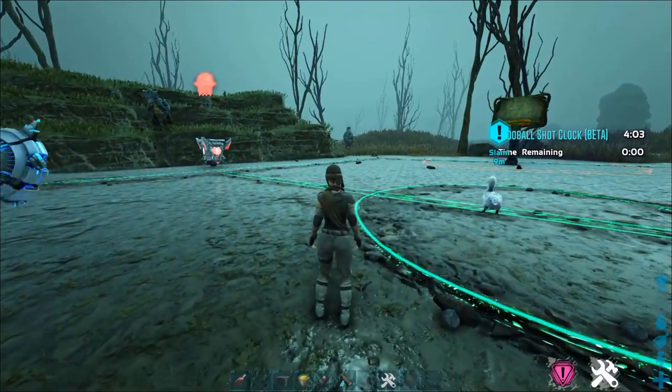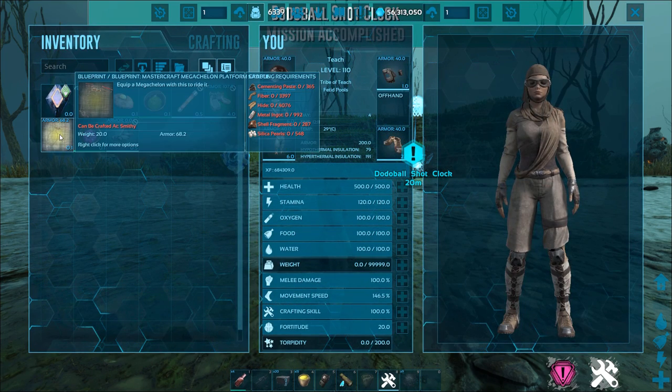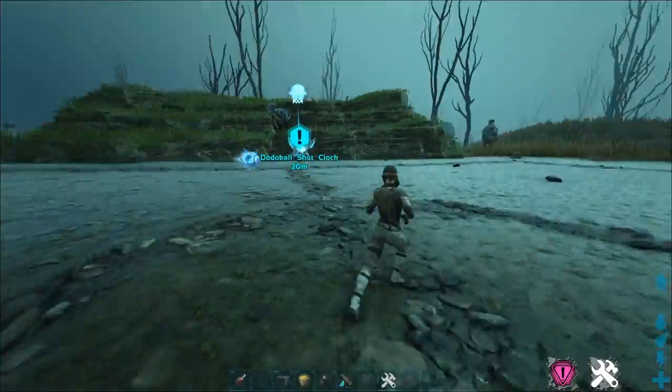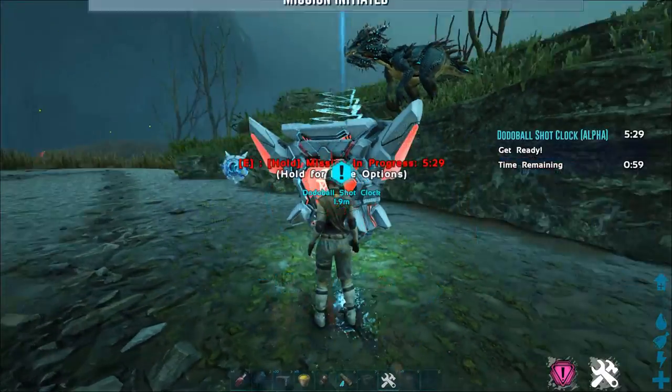I just won again and I got 6,000 hexagons for that — and oh, I got a Mastercraft Mega Shalone saddle! Holy smokes, that's insane loot right there.